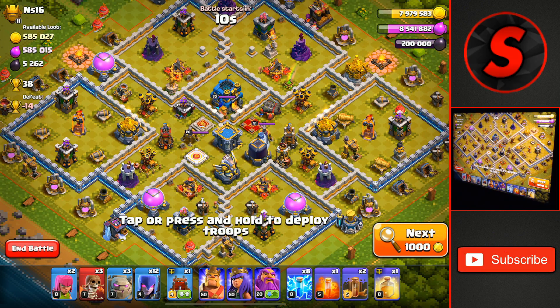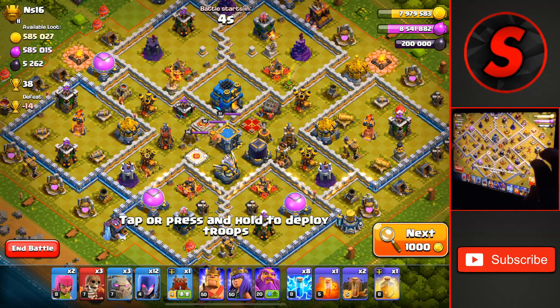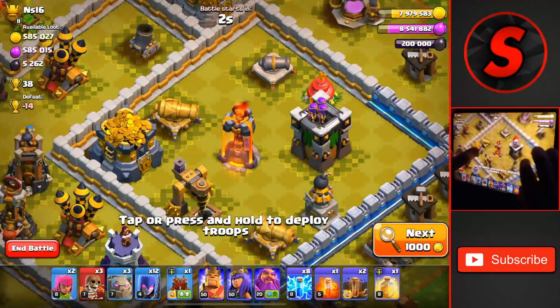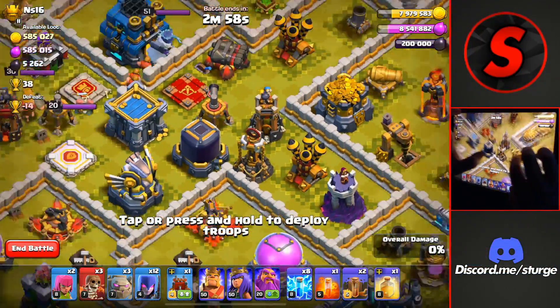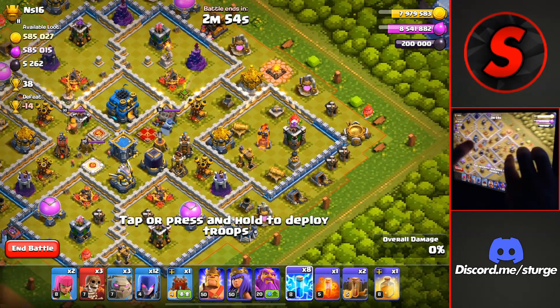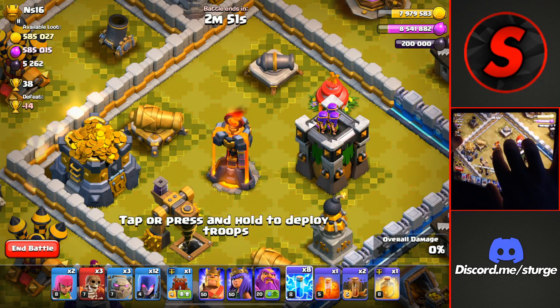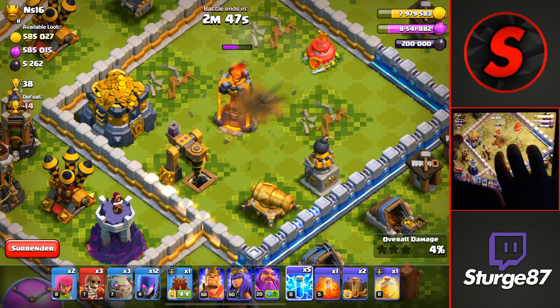Now I did say we are attacking Town Hall 11s, but we found this Town Hall 12 worth 38 trophies — a very good offer to start off the day. You want to attack bases with the single target Inferno Towers, which you have on both sides. They have one upgrade in the center so this is basically a Town Hall 11. To start off, we're going to head over to both sides where the Inferno Towers are and drop four Lightning Spells on each of these Inferno Towers.